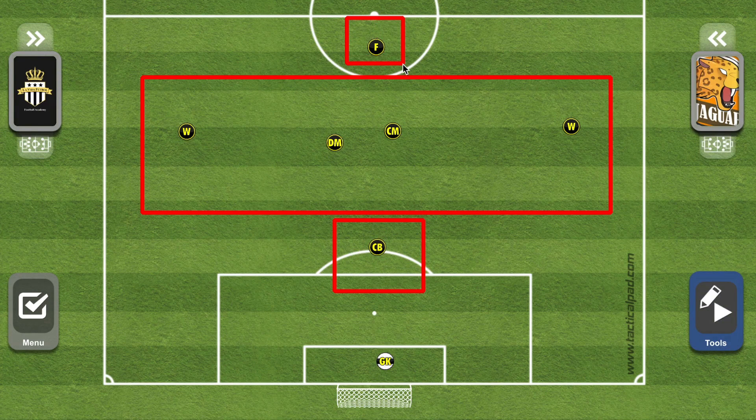Up top we have the lone forward, whose responsibility is to be offensive-minded, create scoring opportunities, and stay higher up the pitch. This player needs technical skill to link play — dropping the ball back to the center midfielder, getting crosses from the wingers, and distributing passes out wide. The forward essentially initiates and enables the attack to progress.